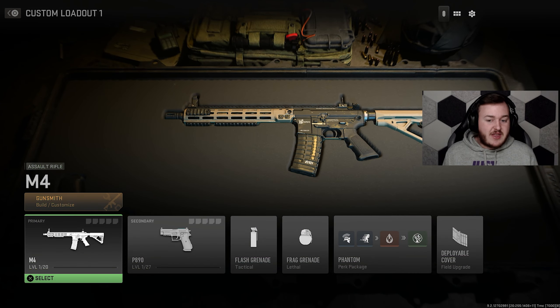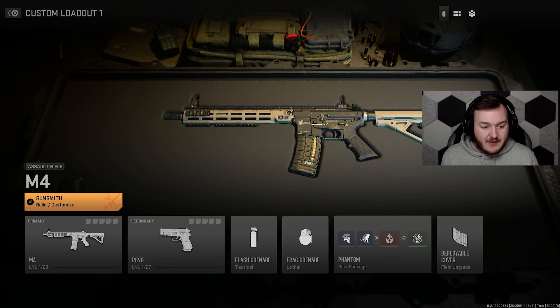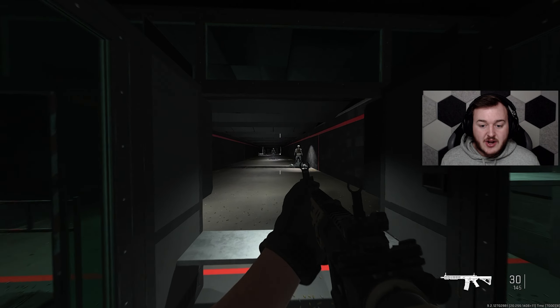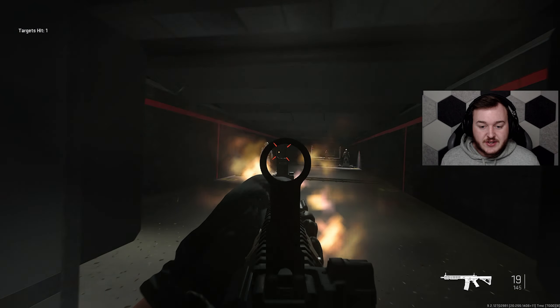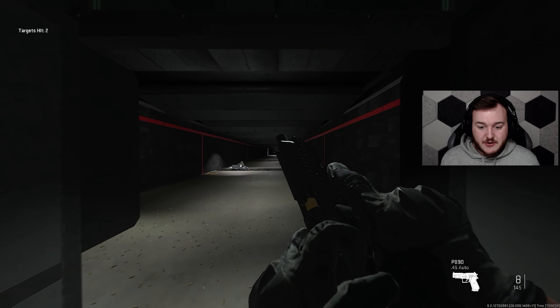There's also a way to get into the firing range — I think you have to spam Triangle or go to create-a-class. If you load into that, this is what the firing range looks like. Pretty cool.